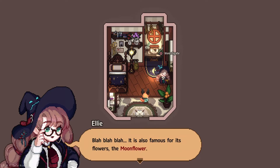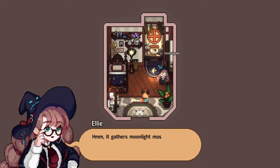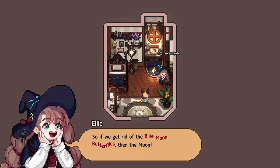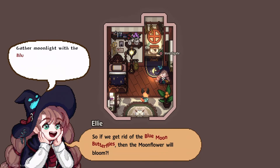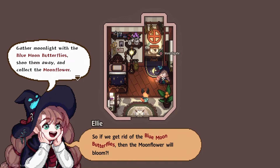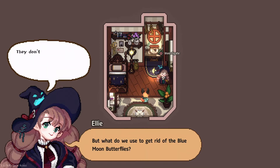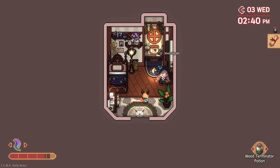The tea leaves — bitter grape taste. Here it is: it's famous for its flowers — the moon flower! So it was here. It gathers moonlight most of the time, and on a moonless night, the moon flower blooms. If we get rid of the blue moon butterflies, then the moon flower will bloom. It's a commonly used method back in Lucerne — gather moonlight with the blue moon butterflies, shoot them away, and collect the moon flower. Let's get rid of the blue moon butterflies, make lunar's oil, and remove the prickly vines. They don't like sunlight, so a sunlight potion should work. Let's make a sunlight potion!